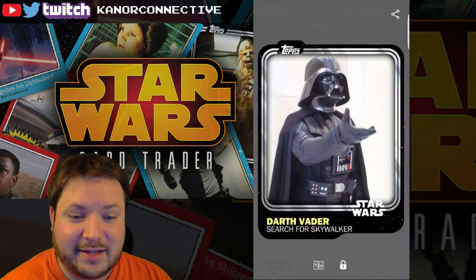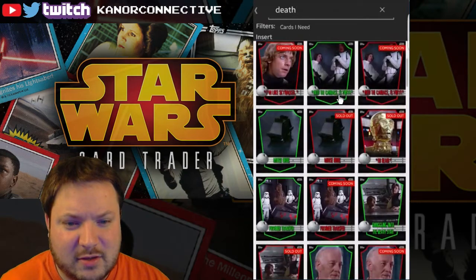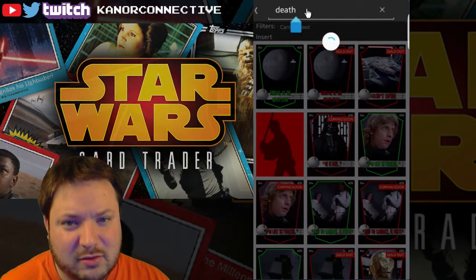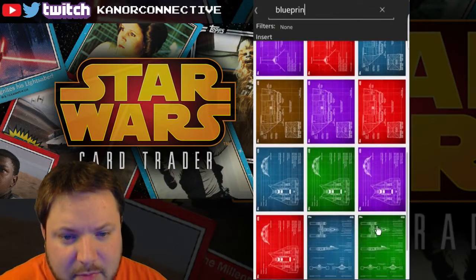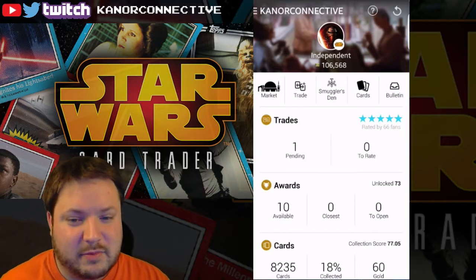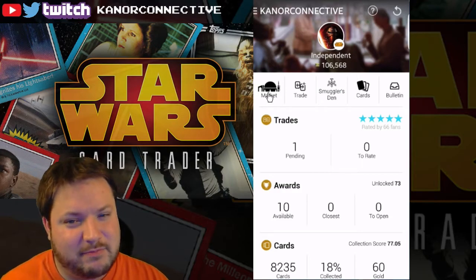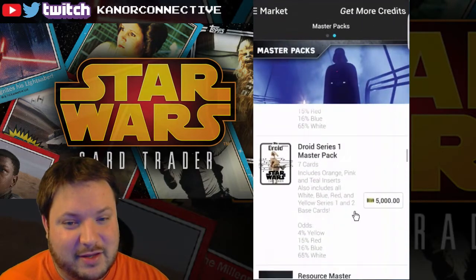Looks like we're going to have a lot of credits left over to save. Let me check if there's anything else I want to go for. The Death Star ones — I've got a couple of the green ones but there aren't any I need there. Let's double check the blueprints. Looks like we're good — we've got at least one of every type, some green, some brown, and some green border and white on the Death Star. I've got a couple of the droids; let me open up one or two and see what happens.